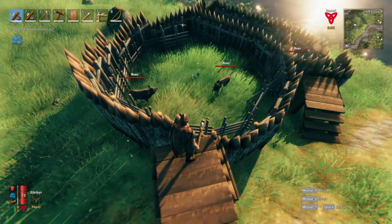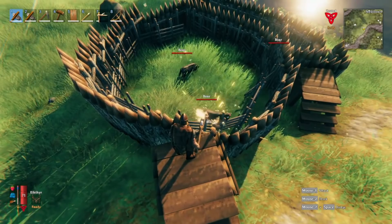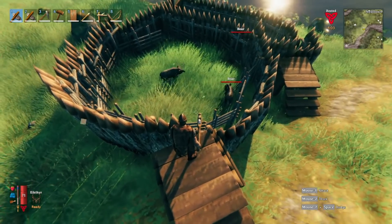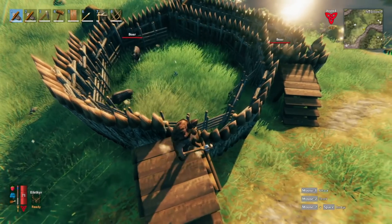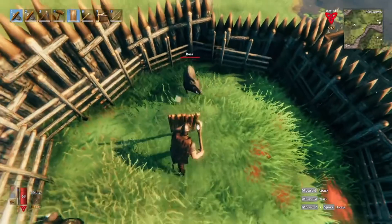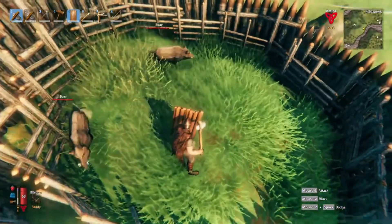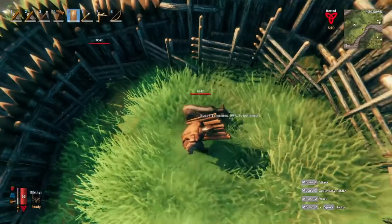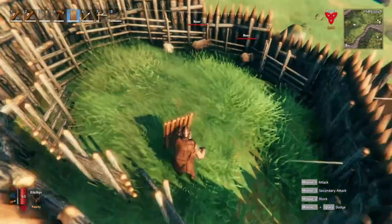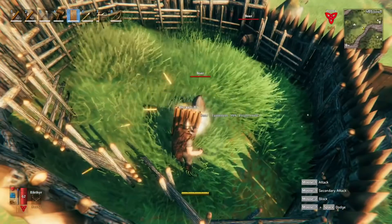Anyway, let's go to pen number three. There's one boar in here that's about 98% tamed, and I want to show you what it looks like when one of them hits 100% and gets fully tamed. This boar is at 99% — very close. I just need to stay in close proximity to him for a little bit until he turns to a hundred percent, without him killing me of course.